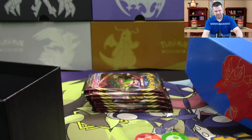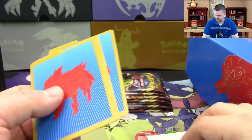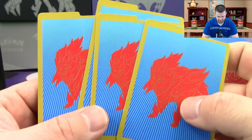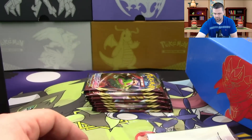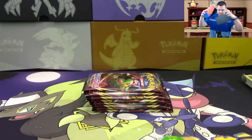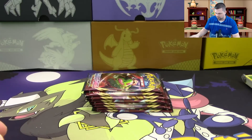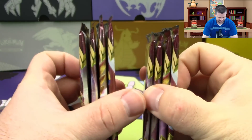We've got our packs of energy here, which apparently contain Fairy energy — interesting. Then we've got our dividers, which are different on the other side — that's new as well. We also have our sleeves, which match the dividers, and our PTCGO code card. Let's get started — we've got eight packs, unless there's an error pack where we'd get more than expected, but it hasn't happened yet.